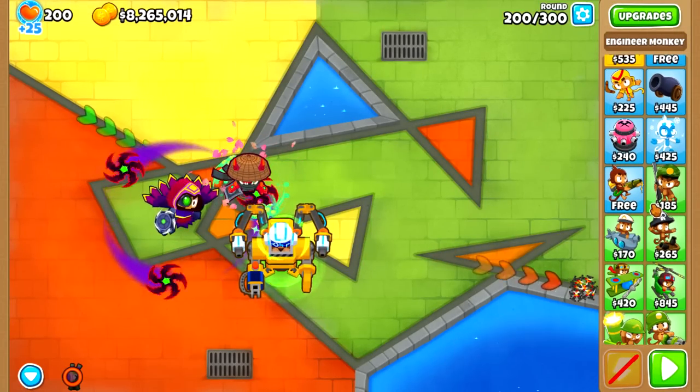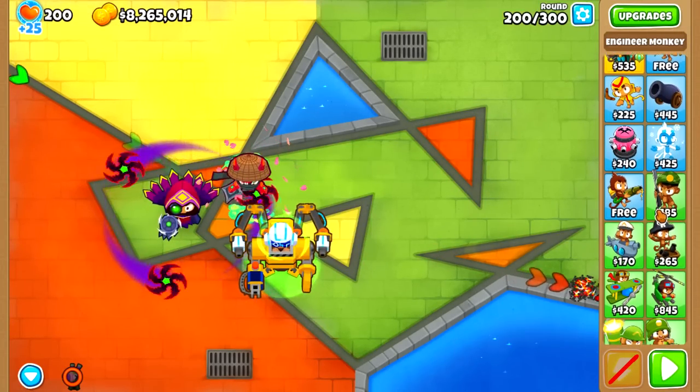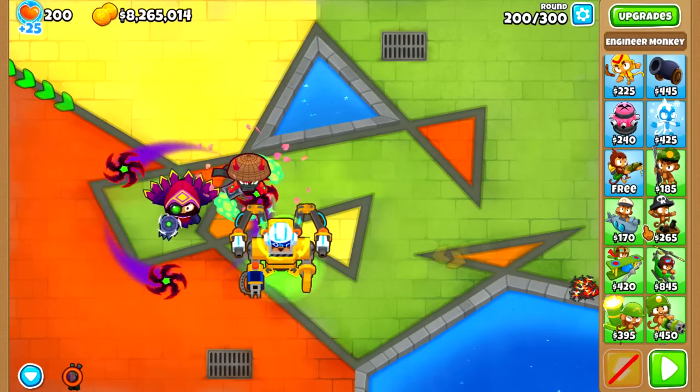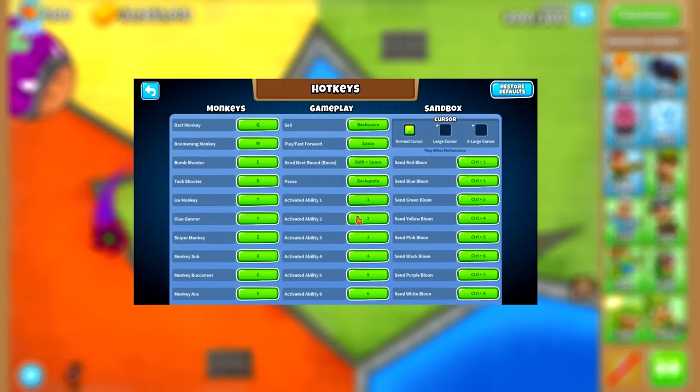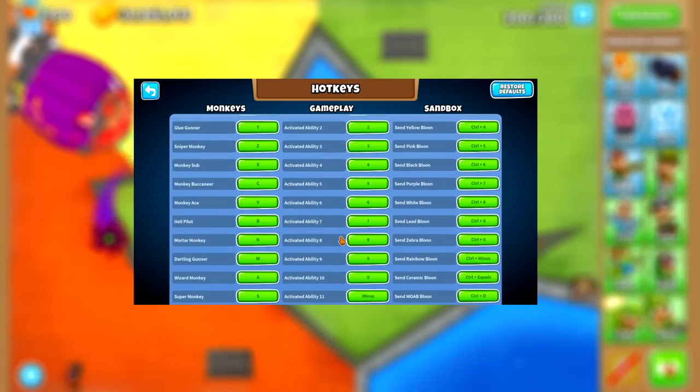Now for late game, there are a few things that would really make life better. To begin with, and probably the most important one, is to fix the hotkeys. Right now, you can have 12 keybindings for abilities, which is not nearly enough.